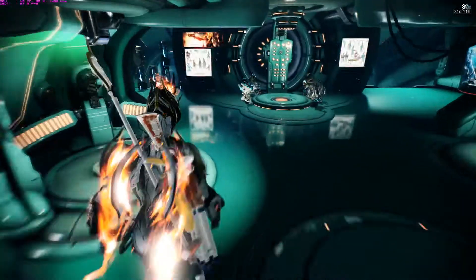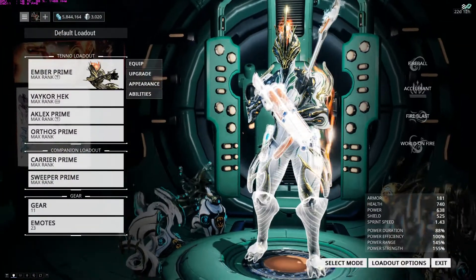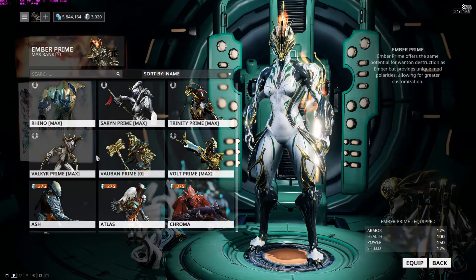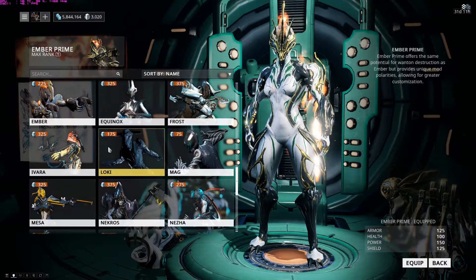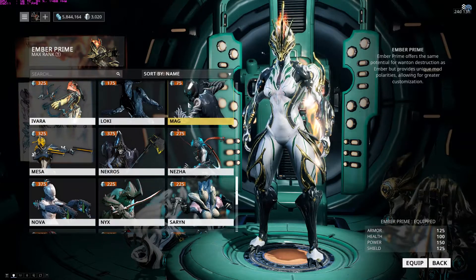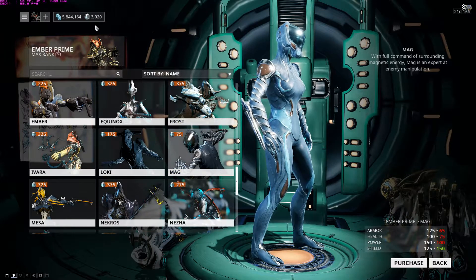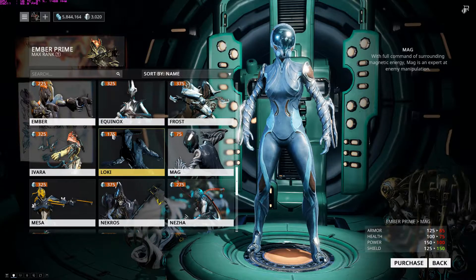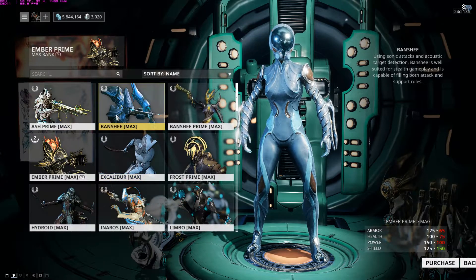Next is your Arsenal — this is where you choose your Warframe and weapons. All you do is hover over it and click equip. Now, as I mentioned, do not buy regular Warframes with plat — only buy Prime, and I'll explain why. You can buy them if you want, but keep in mind they cost plat. For instance, Mag costs 75 plat. You can get a bunch of Warframes for free just by playing the game.